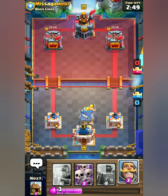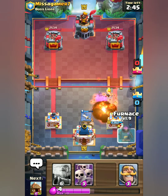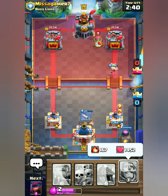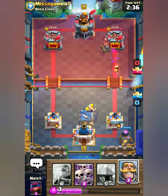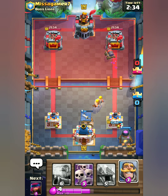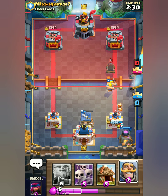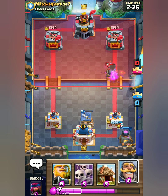We're gonna start with barbarian hut, we have furnace and goblin hut in cycle and we should start with that. The cannon cart comes down — don't know what to expect from this deck just yet. The cannon cart dealing no damage, like it always does.